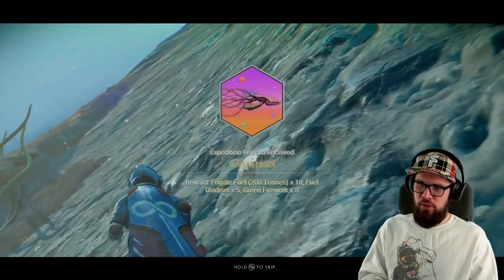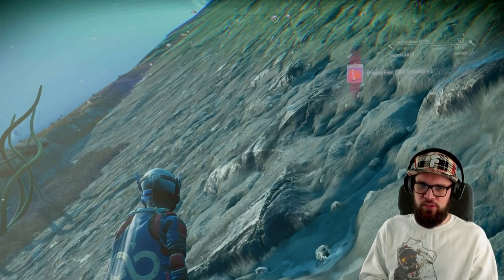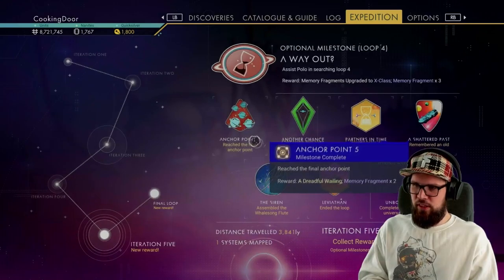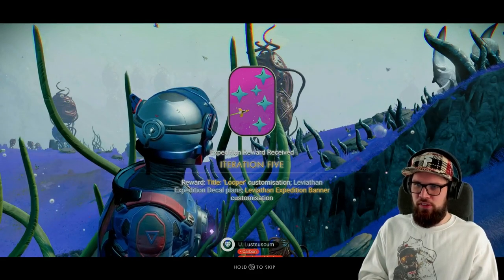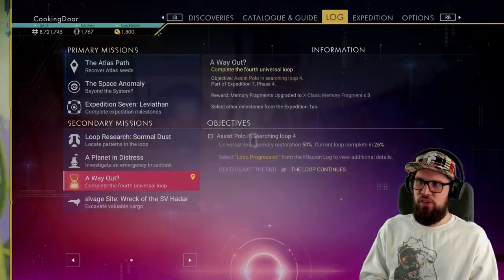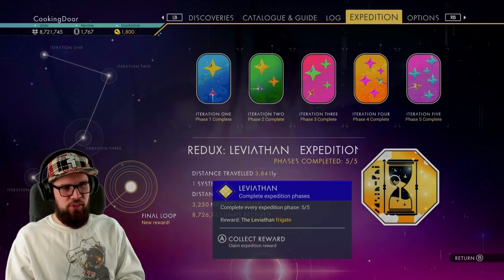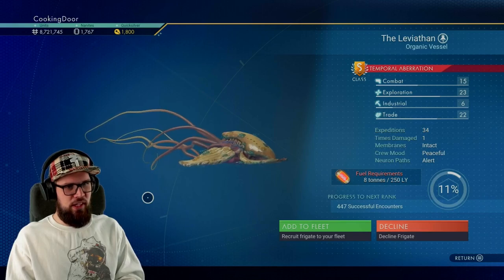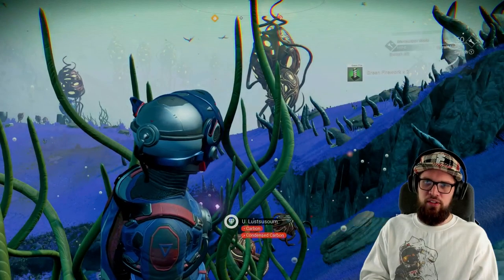Claiming this milestone will reward you with 200 Tainted Metal — that's 10 times — 5 Fuel Oxidizers, and 8 green fireworks. Make sure to head into the expeditions tab to collect the Iteration 5 reward, which is the Looper title customization, the Leviathan Expedition decal plans, and the Leviathan Expedition banner. Then go into the expedition tab, go towards the Final Loop, and claim the Leviathan — which will reward you with the Leviathan frigate. It's an S-class frigate you can add to your fleet, and you can claim this across all your saves and add it to your fleet on other saves as well.